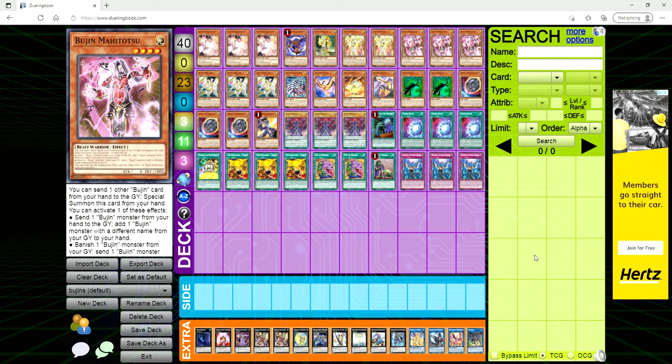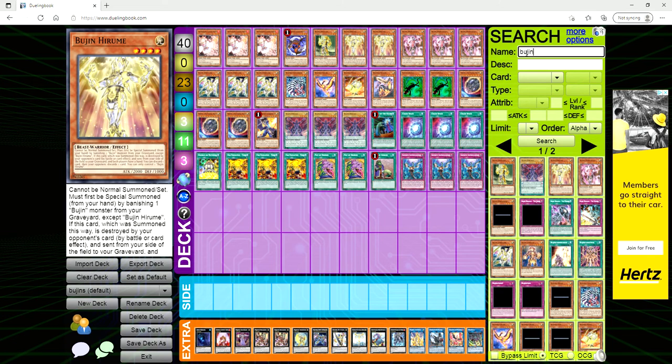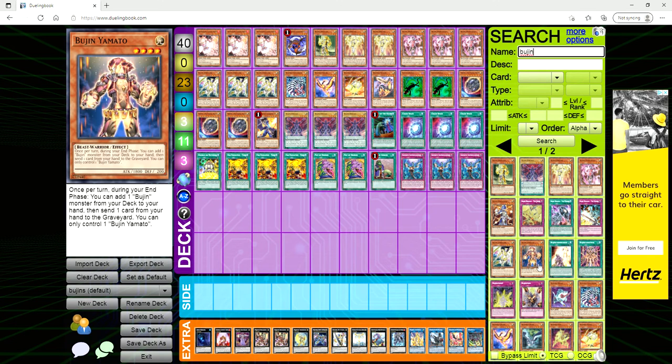If you remember years and years ago, the deck used to revolve around cards like Bujin Yamato and Mikazuchi, making advantage through protecting the castle — that being Yamato. You'd play stun cards like Vanity's Emptiness and a lot of traps. It was a very good stun deck for its time. The problem Bujins have now is that they were just such a slow deck — it can take them several turns to get going.